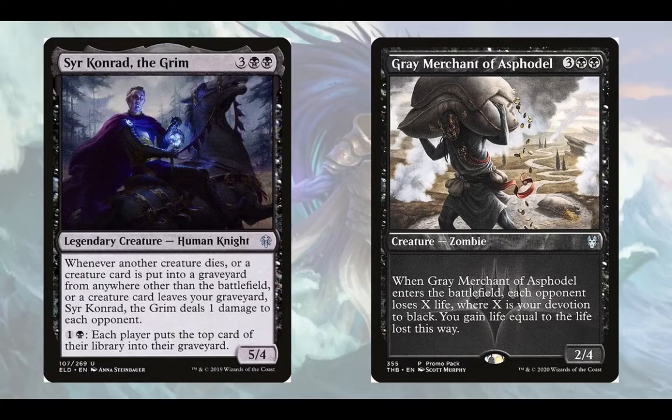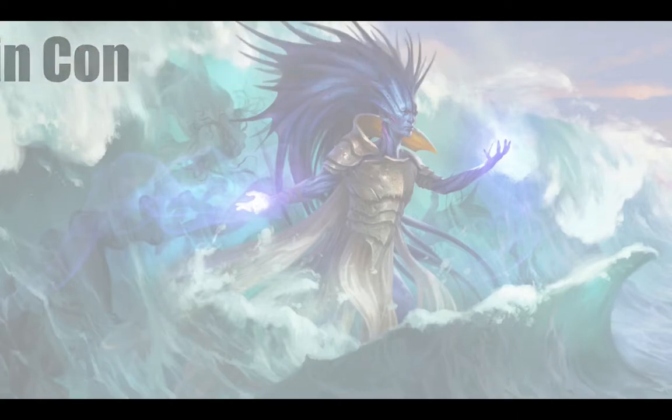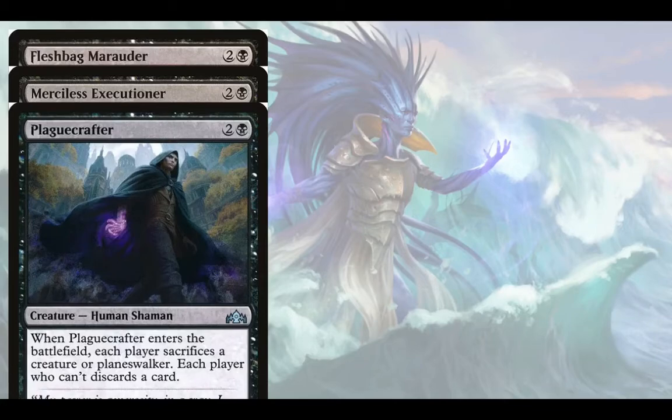The way we enable these win cons is by playing a control game — removal, whatever stacks we have. We only have one counterspell; I'm not running Venser because it's 4 mana. Fleshbag Marauder, Merciless Executioner, Plaguecrafter, and the other similar guy all have the same effect: when they enter, each player sacrifices a creature. When you unearth them, it becomes 3 mana to kill 9 creatures. It's really good — like a mini board wipe. There are 4 of them in the deck, and if they ever print more I'm cramming those in too.